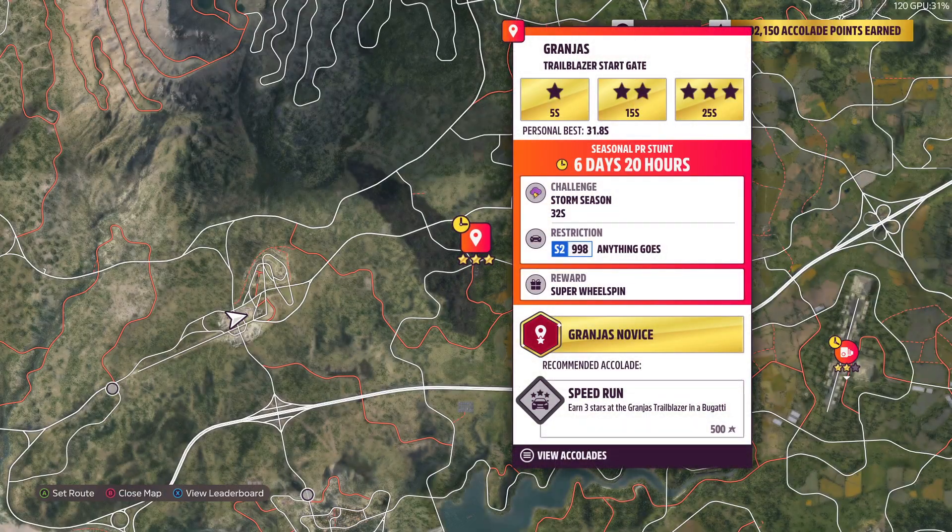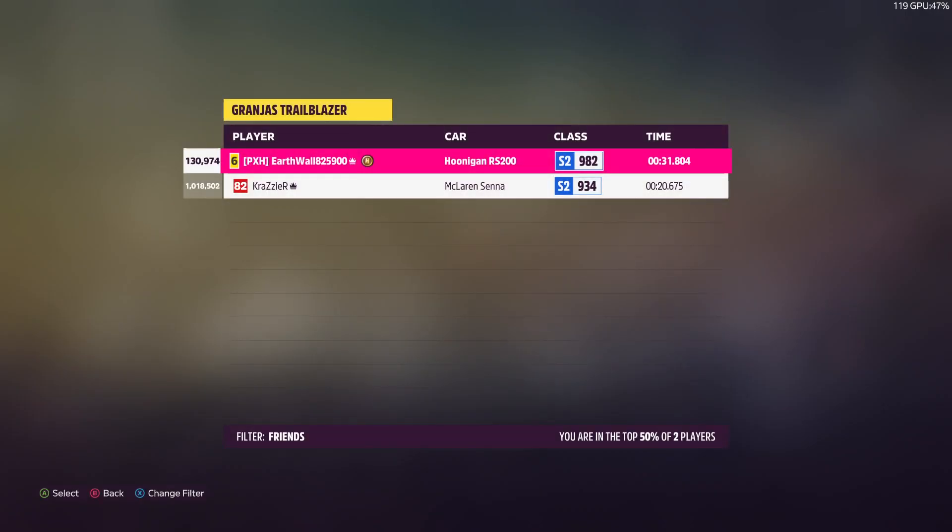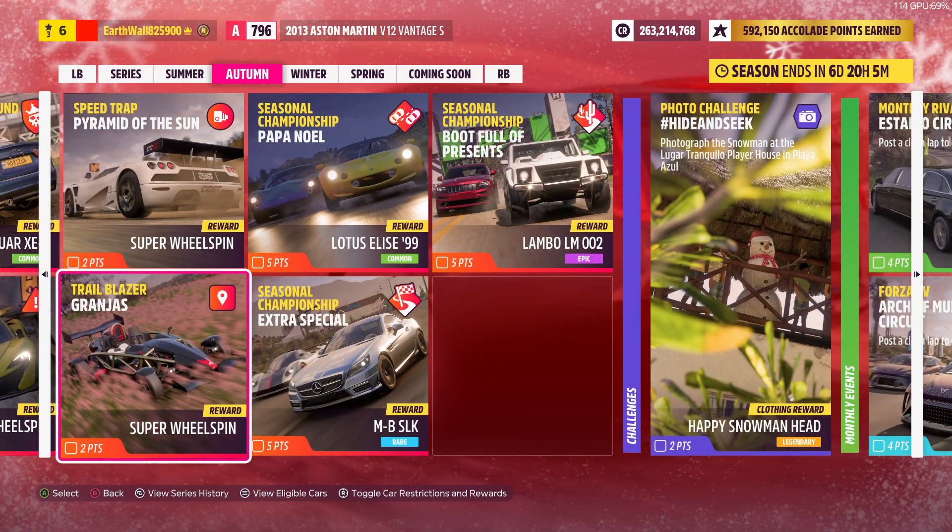Next up we got this Trailblazer. You can use any S2 car and you have to complete it with 32 seconds left on the timer. My personal best is 31.8 seconds in a Hoonigan RS200 — I feel like if I tried a little harder I'd be able to get that.